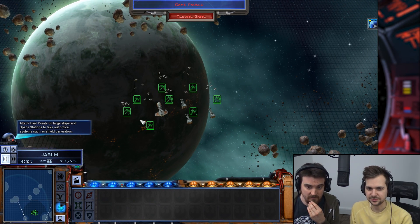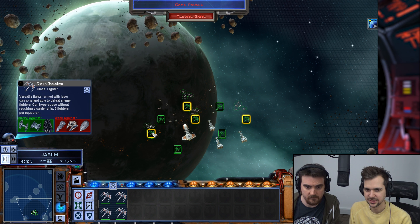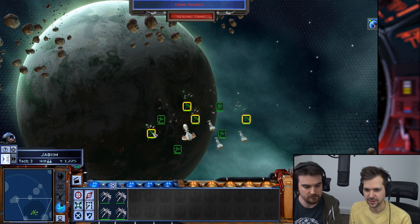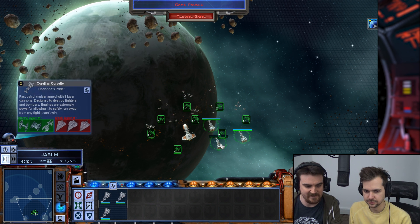What have we got? We've got a missile cruiser — it's like an artillery piece. We've got three corvettes, four squadrons of X-Wings, four squadrons of Y-Wings. That's pretty meaty, actually. We haven't got any of our special characters here — I forgot to send Harry.